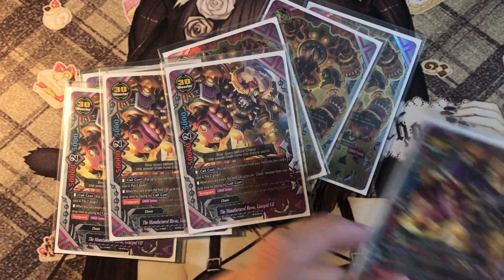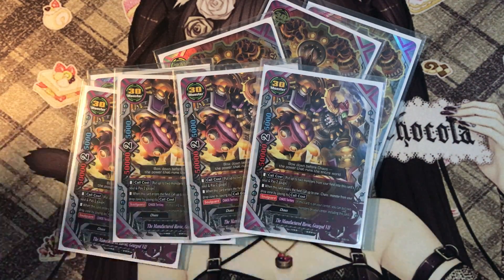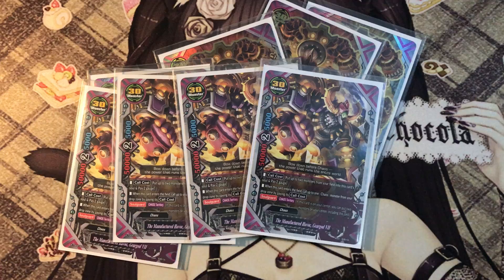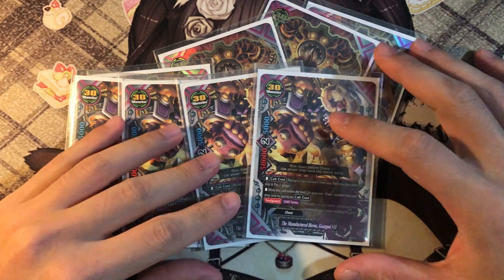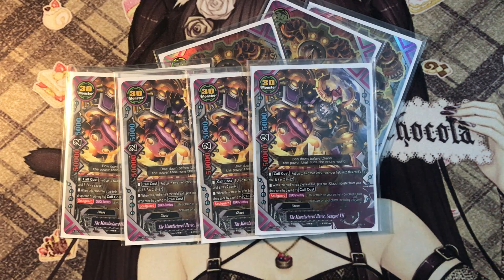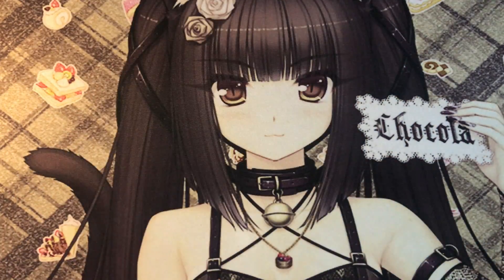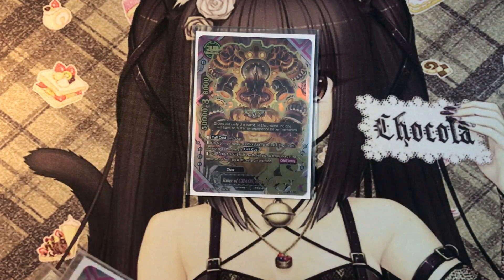Next, we have 4 copies of the trial deck Gear God 7, the Manufactured Havoc Gear God 7. Call cost: put up to 2 monsters from the field into this castle and pay 2 gauge. You may choose not to put any card into the castle, but you still have to pay the 2 gauge. When this card enters the field, call up to 1 Chaos monster from your drop zone by paying its call cost. What I usually like to do is call this guy during battle phase, use its ability, call this guy, then call another card.